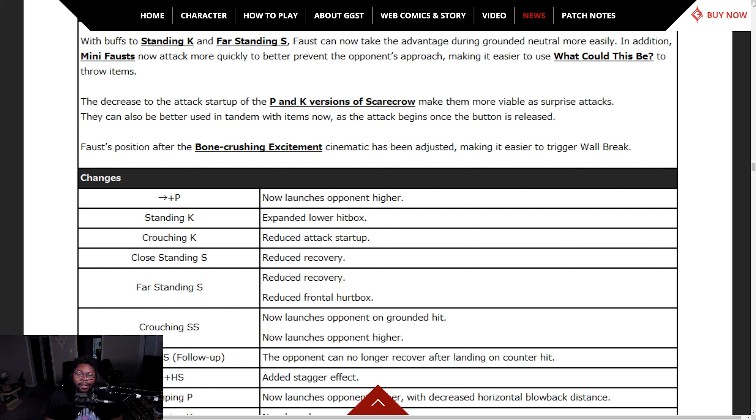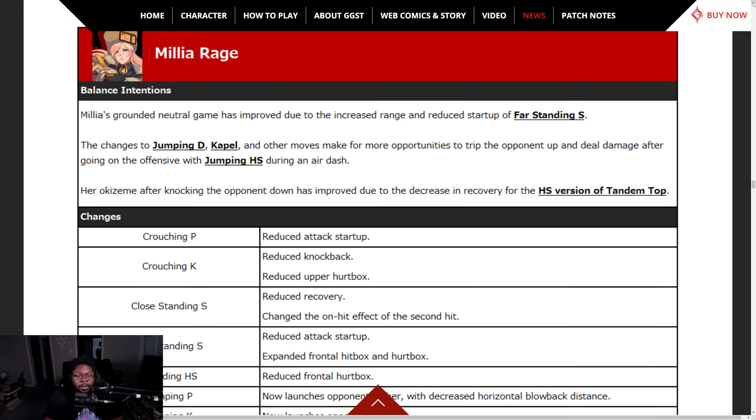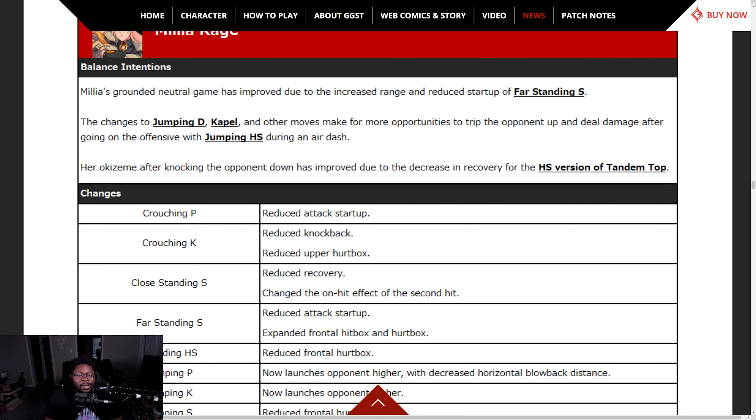Scarecrow can now be better used in tandem with items, as the attack begins once the button is released. Faust's position after the Bone-Crushing Excitement cinematic has been adjusted, making it easier to trigger a wall break.